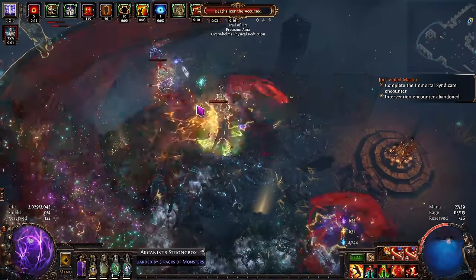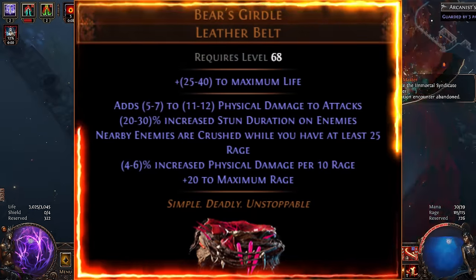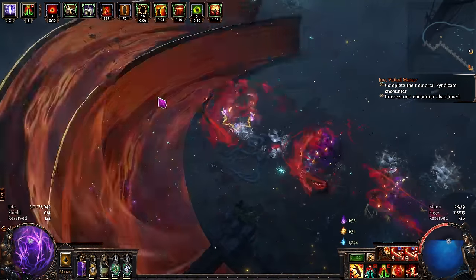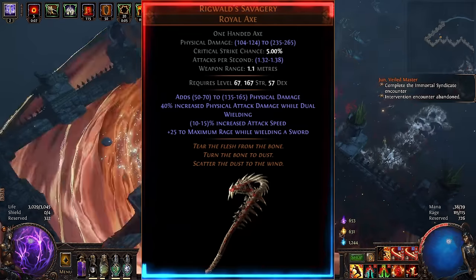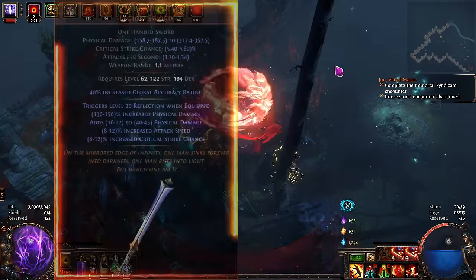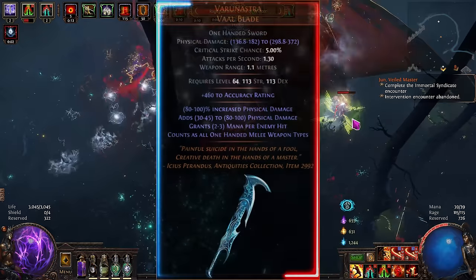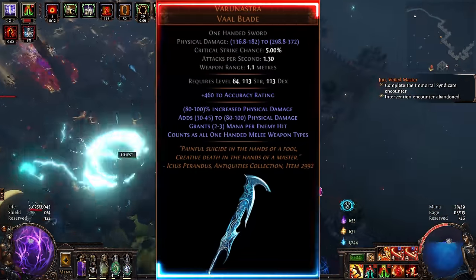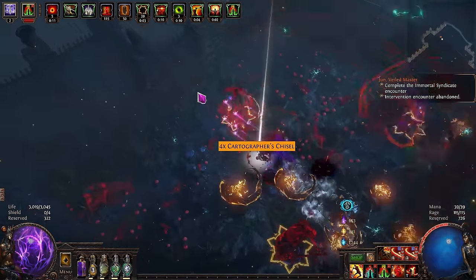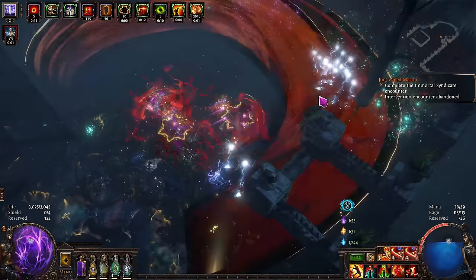Secure Cleave of Rage as soon as possible, then begin your search for high physical damage axes and swords alongside a Bear's Girdle unique belt to increase your max rage stacks and a Lion's Roar flask. When able, either chance, luck out, or trade for a Rigwalled Savagery — another item that'll boost your early endgame damage tremendously. En route to larger items like the Savior, a perfect Paradoxica, and a Redblade Banner for easy max rage stacks, pick up a Verunastra as well. It acts as any one-handed weapon despite being a sword, so it works well with Cleave of Rage. Rare items in other slots work well too — aim for evasion and armor bases to boost your defenses alongside spell suppression affixes, needed to survive red maps and beyond.